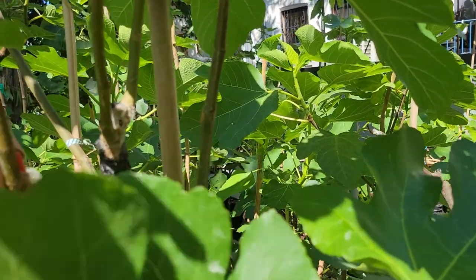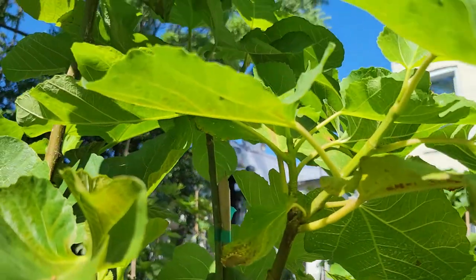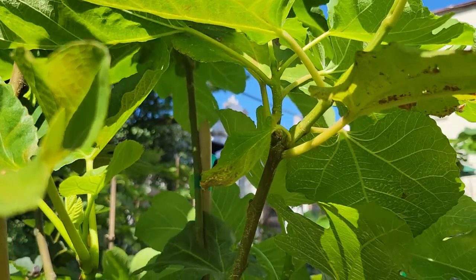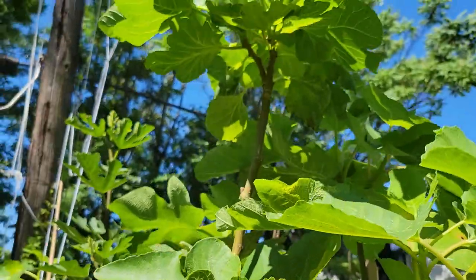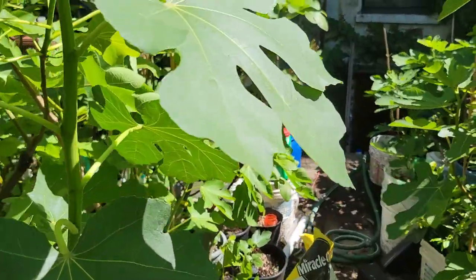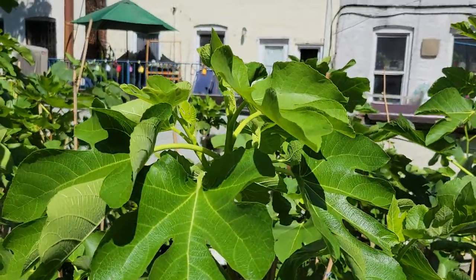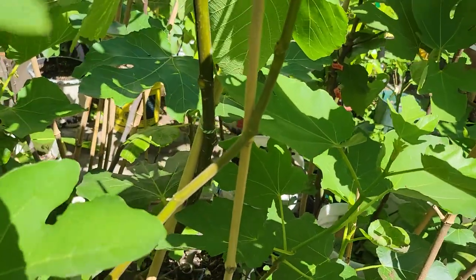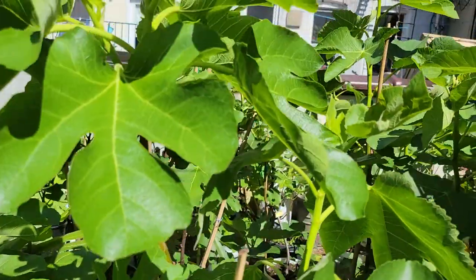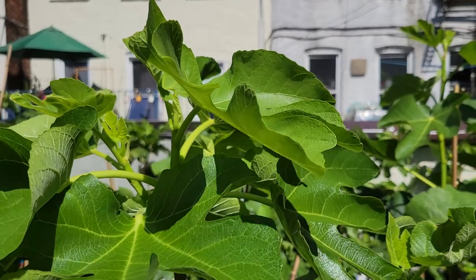This is Zidi — but this is a Smyrna type. Z-I-D-I. And this is the big Consellera Negra. Here in the middle I have Bison Berry Blush, which is growing very, very strong. Big branch on that graft here by the entry.